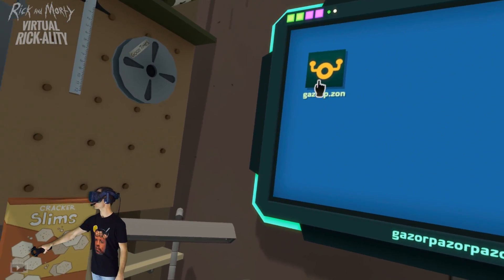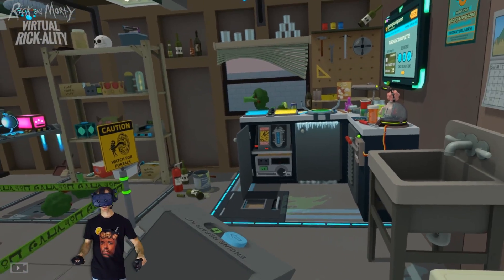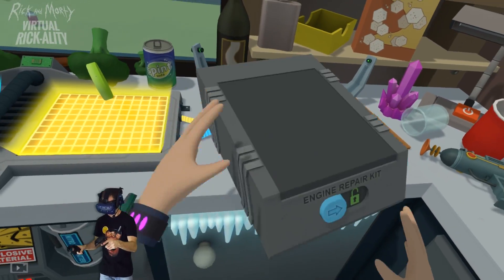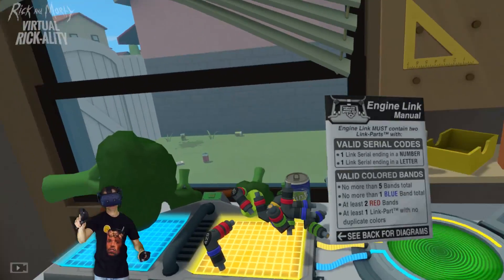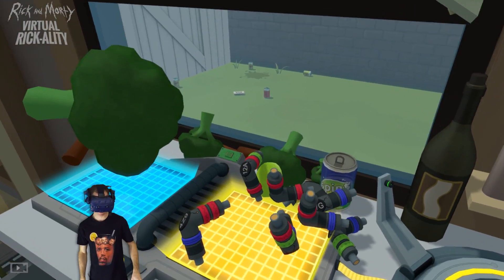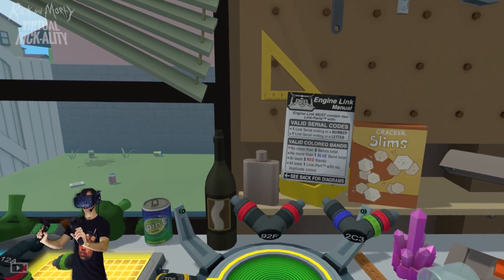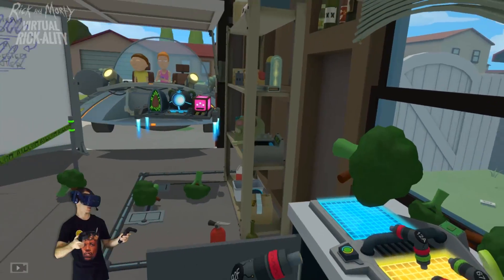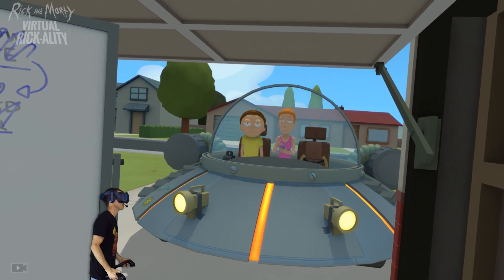We've got one more thing to do — I think we need to order the engine repair kit. This one's actually quite tricky, it's a bit of a puzzle. Let's have a look. Engine repair kit. We've got a whole bunch of weird pipes. Throw the box away — box is dumb. Valid serial codes: one link serial ending in a number, one link serial ending in a ladder. We need at least two red, at least one link part with no duplicate, no more than one blue, no more than five bands. There's five bands — that meets all the criteria. Bang! Did it! The car is working. Let's get rolling.